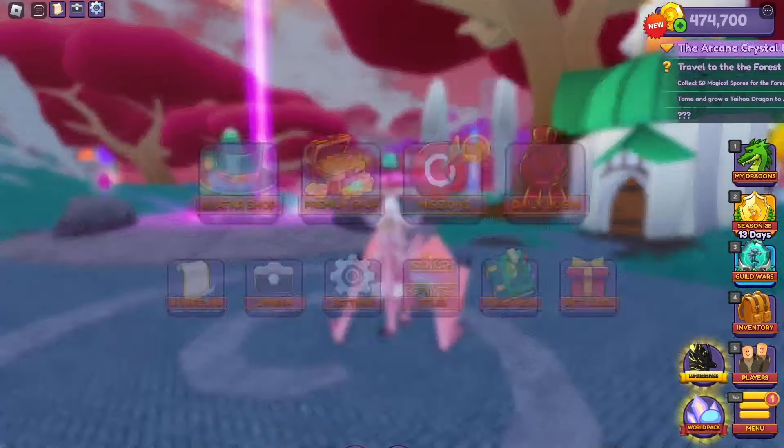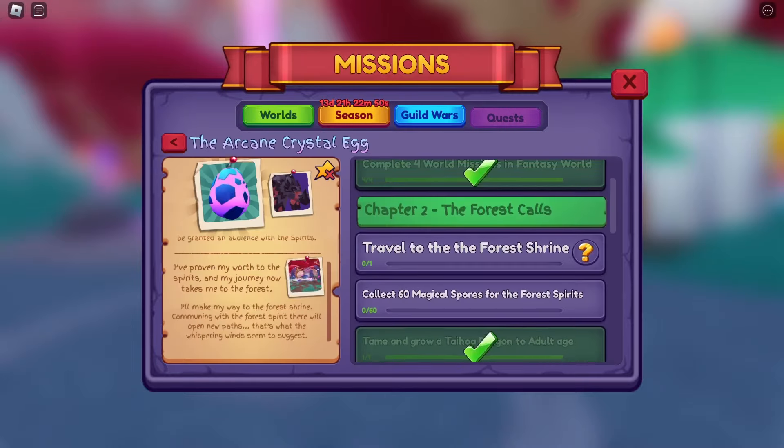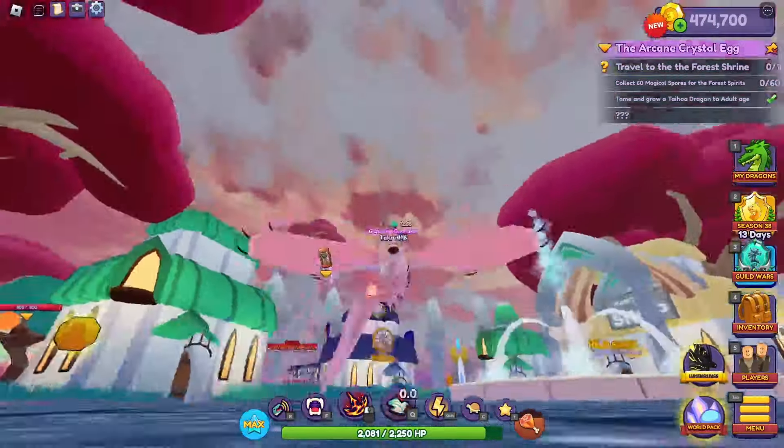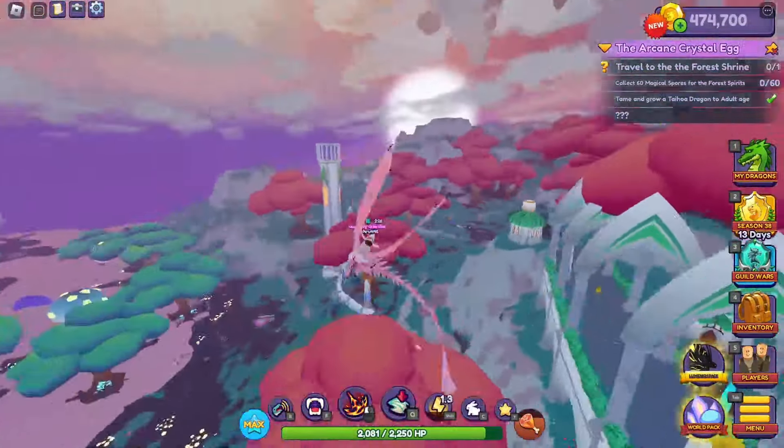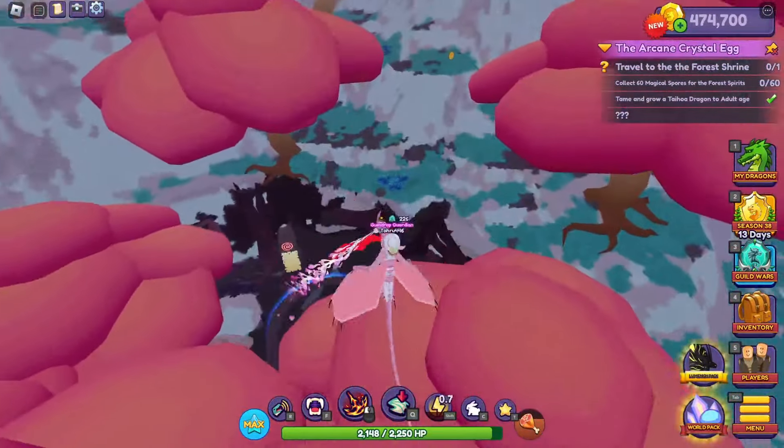Mission two requires you to travel to the forest shrine. The forest shrine is located behind the boss, over here on top of this mountain. This is a pretty cool little area — it's really pretty. I like what they did with the fantasy world.